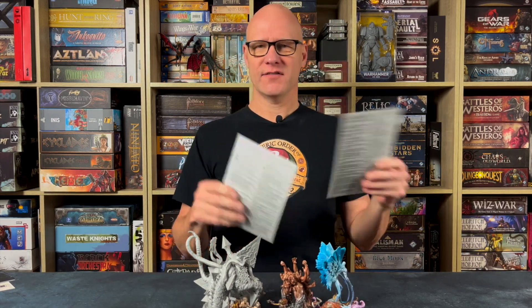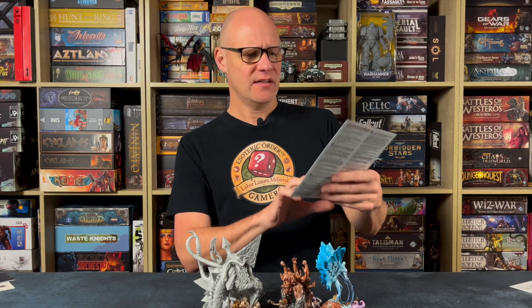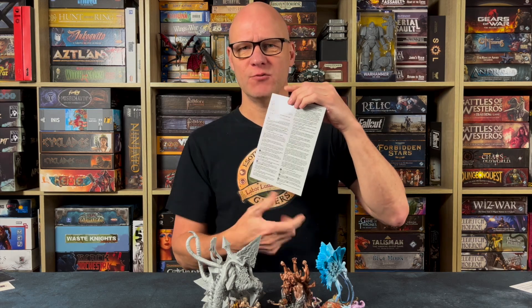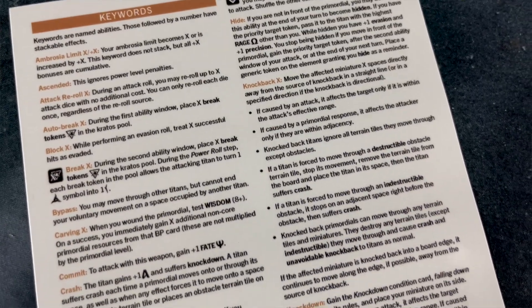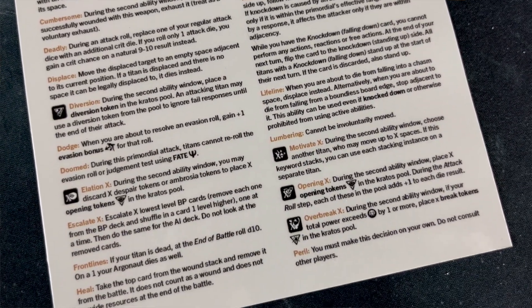Finally we have these small reference sheets — you can print as many as you want depending on how many players you have. On one of these sheets it's a double-sided small reference sheet with all the keywords on there, so you can reference them very easily as you're playing. All the keywords are there with the icons and everything, very easy to access.